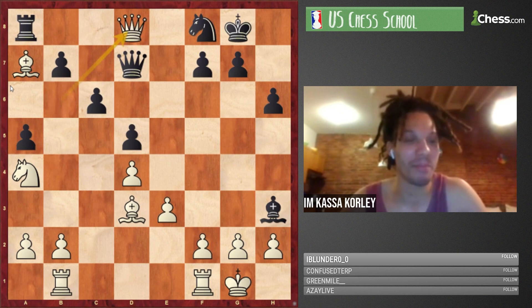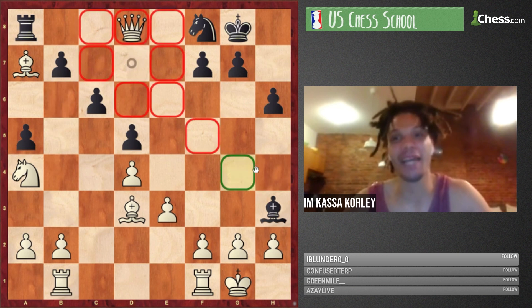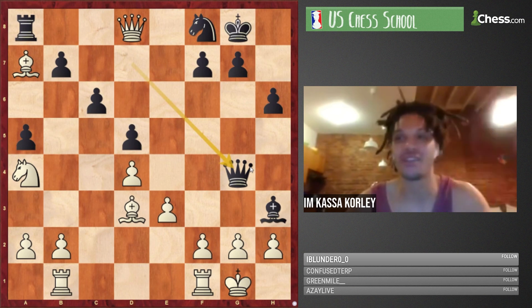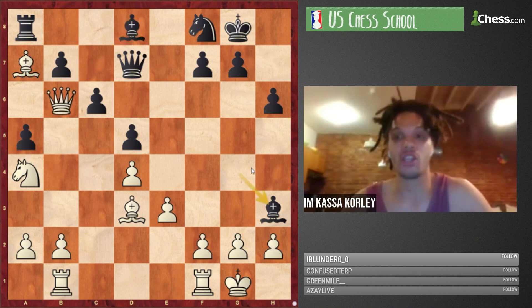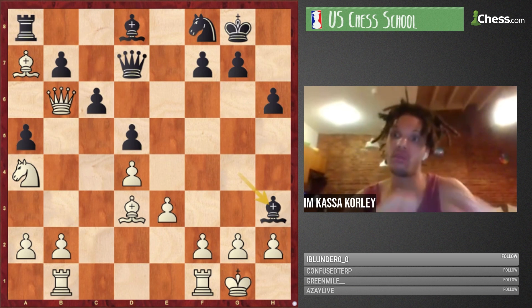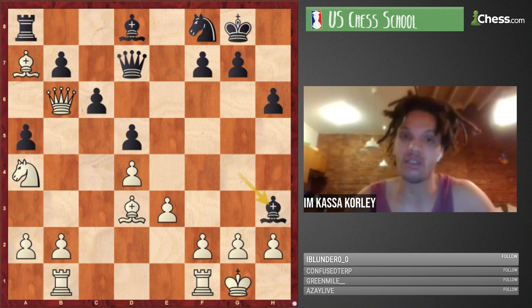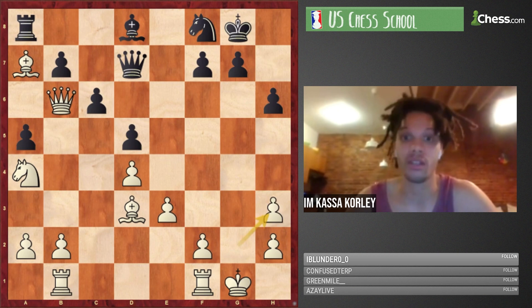Liam answers: because of Qg4! And I think many of you see that instantly — but the touch is just gorgeous. Bh3 Qg4, and all of a sudden black was in trouble and now has real counter play. The rest of the game involves tough tactics, but it's important to understand the resources both sides have.